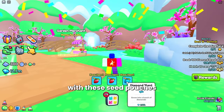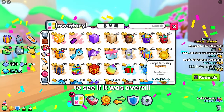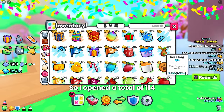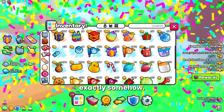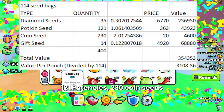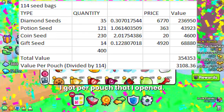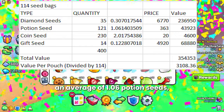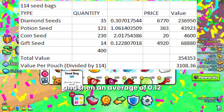I also did a test with the seed pouches to see how many of each kind of seed you get from opening them and whether it's worth opening versus selling. I opened a total of 114 seed pouches and got exactly 400 seeds. The breakdown: 35 diamond seeds, 121 potion seeds, 230 coin seeds, and 14 gift seeds. Per pouch, that's an average of 0.3 diamond seeds, 1.06 potion seeds, 2.01 coin seeds, and 0.12 gift seeds.